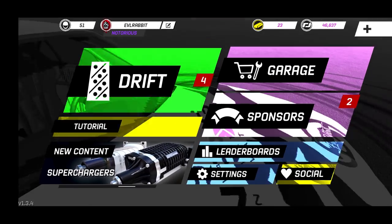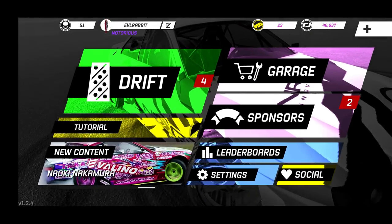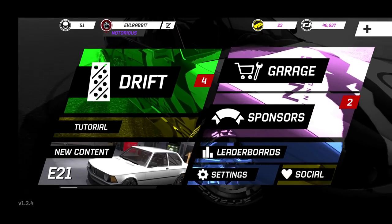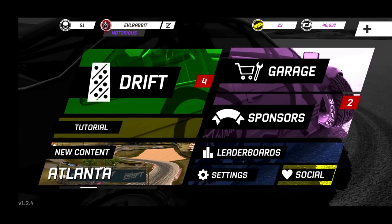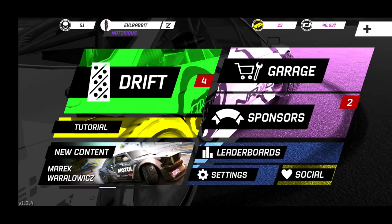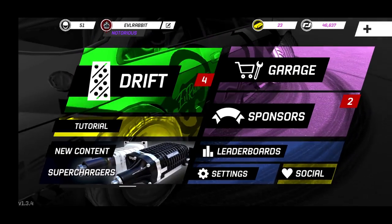What's up everybody and welcome back to another episode here on Torque Drift. Today we are going to rebirth the 2J-powered custom S14. We have a new livery and everything on it, got some new parts on it. We are rocking a full custom 2J under the hood and we're gonna take it sideways today, get some tandems and have a little fun bringing this car back.